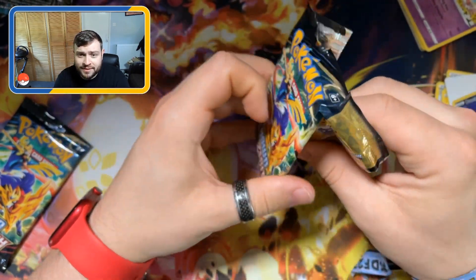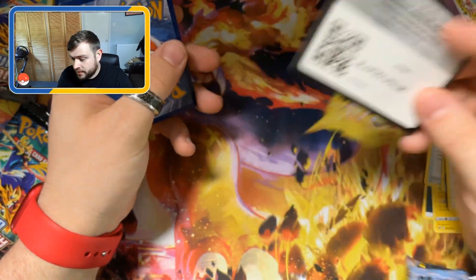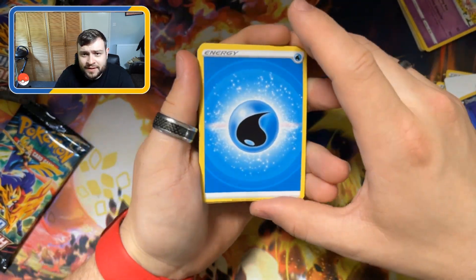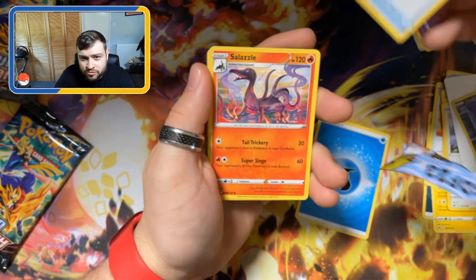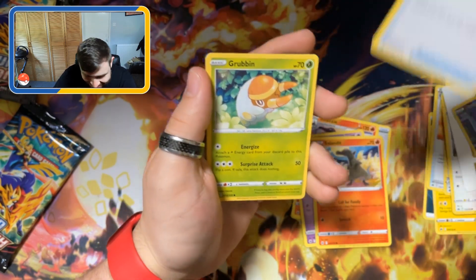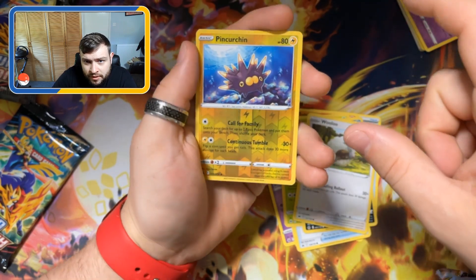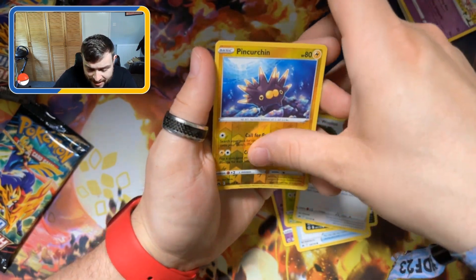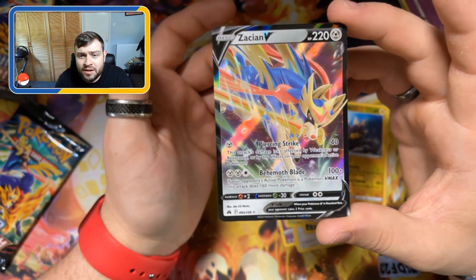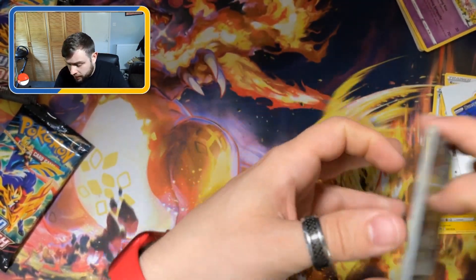Code. Just normal in this one. Water Energy, an Ultra Ball, got a Slazzle, got Dusclops, got a Salandit, Energy Search, a Grubbin, Wheeloo, Reverse Holo Pine Sharing. And we have a Zacian V. Not terrible. I think we've already got that one.